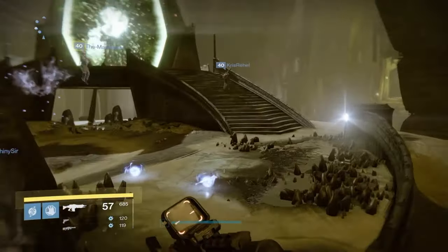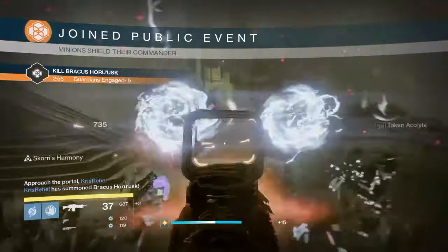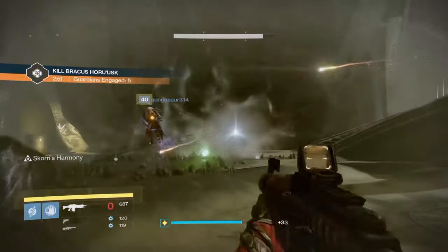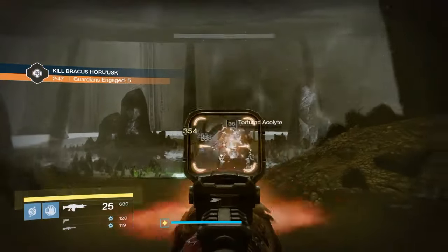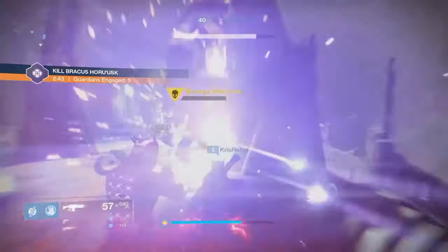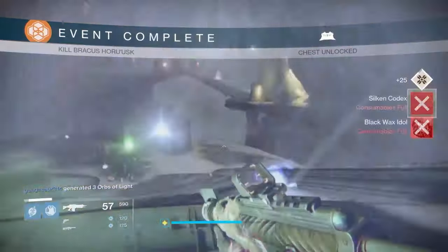Right off the bat, there's not a one-step, one-stop easy fix where we're going to just glitch and get a 400 artifact. That is not going to be the case — you're still going to have to get your light level up, at least relatively close, roughly around the mid-390s in order to get it.